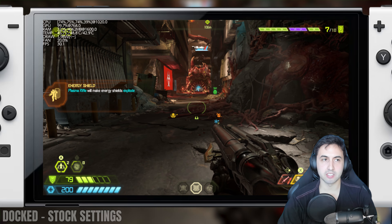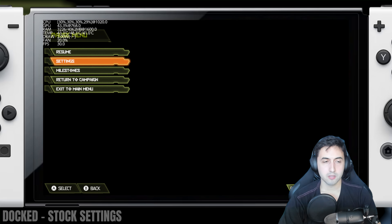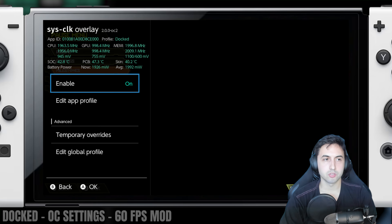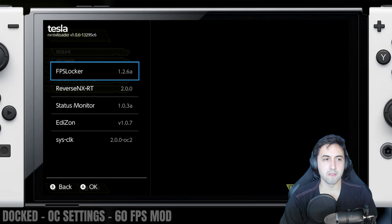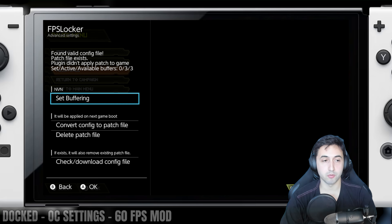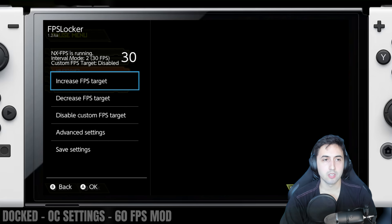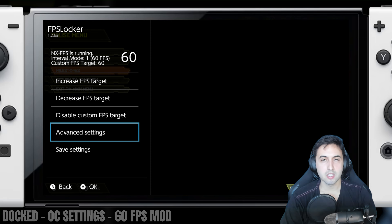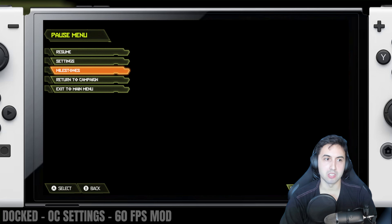So let's get started with the tweaking. First things first, please do an overclock — this is an overclock most people should be able to achieve. Then you need the FPS locker to have the patch for the game set up, so you can increase the framerate target. The game will use dynamic resolution for 60 FPS. If not, the game will be double the speed, which is not ideal.